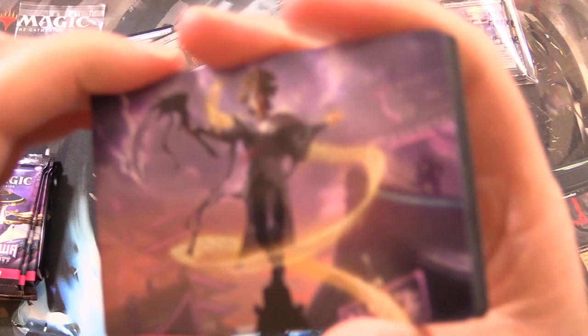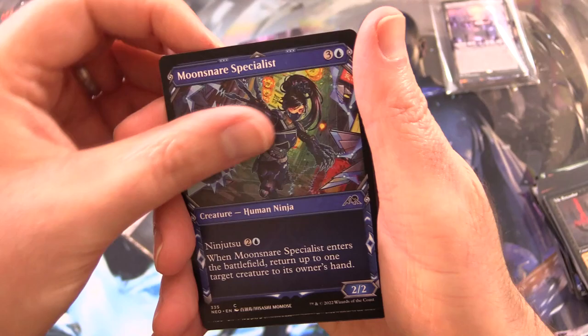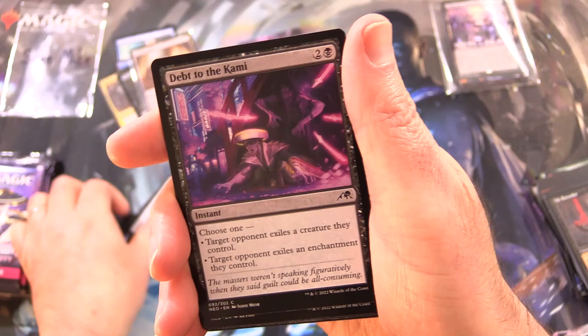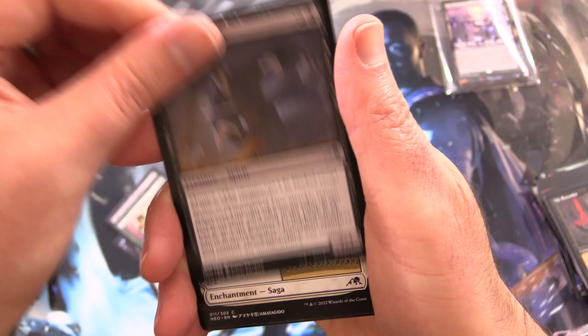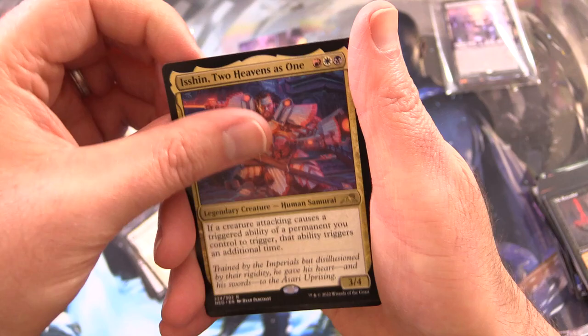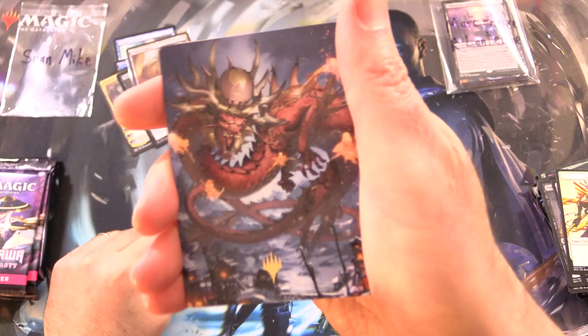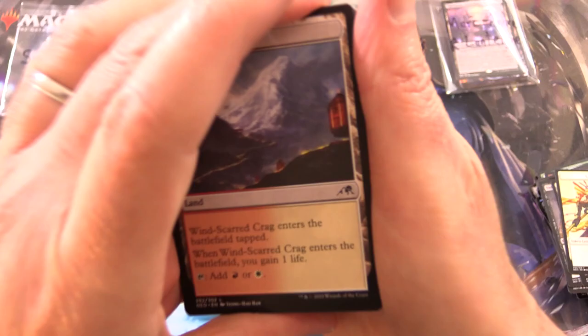Kamigawa Neon Dynasty — don't troll us again, please. Is that Naomi Pillar of Order? Yes — okay, I'm learning. And a Swamp. Moonsnare Specialist, Aki Ronan Goblin Samurai, Twisted Embrace, Shrine Steward, Debt to the Kami, Kami of Restless Shadows, Historian's Wisdom, Unforgiving One, Era of Enlightenment flipping around into Hand of Enlightenment, and Isshin Two Heavens as One is the rare. Foil Mirror Shell Crab. And the list — that was a bit of a troll, to be honest. And a stamped art card with Atsushi — very cool. And a Windscarred Crag.